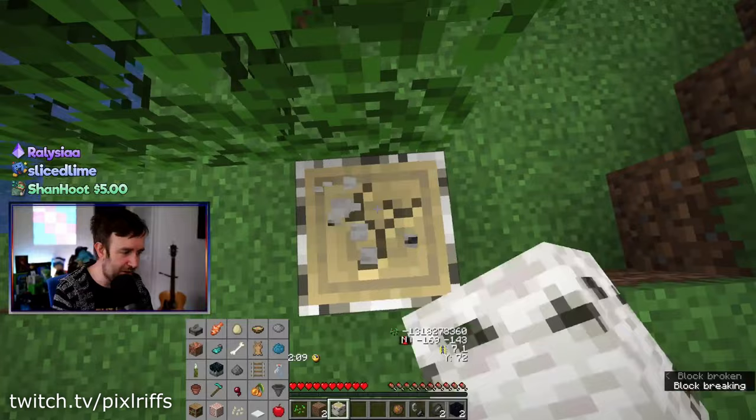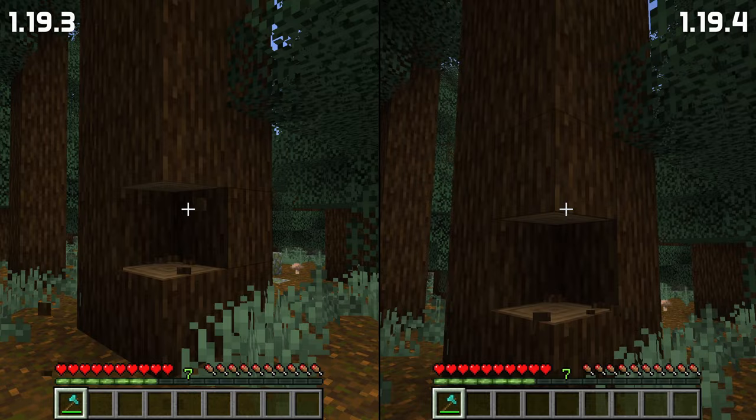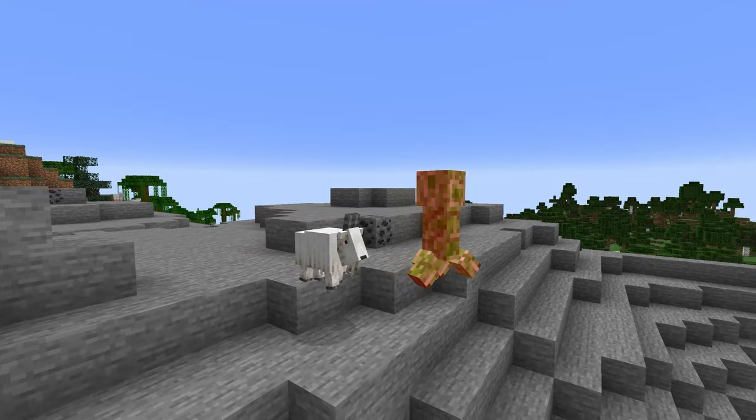A bug has been fixed that you may have seen in a recent beta release of the Fetcher Bingo map. When far away from the origin of the world, mined blocks would pop out in the wrong place. That is now fixed.